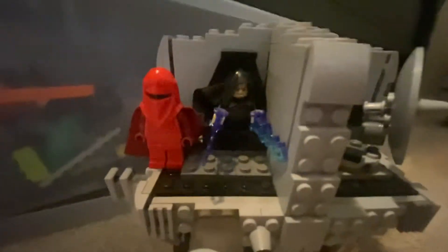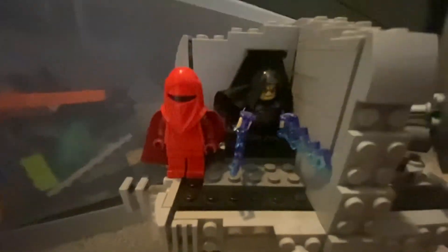The next room over is Palpatine's throne room. On the throne we have Palpatine and his royal guard. He's shooting off some lightning for no reason.